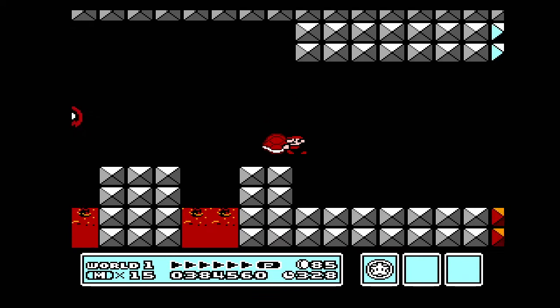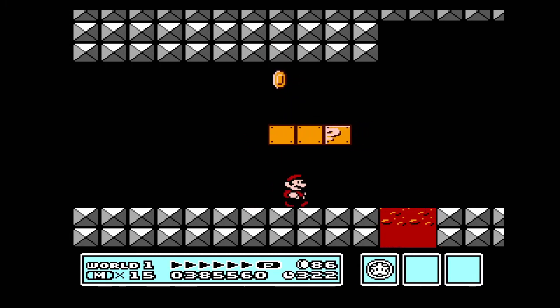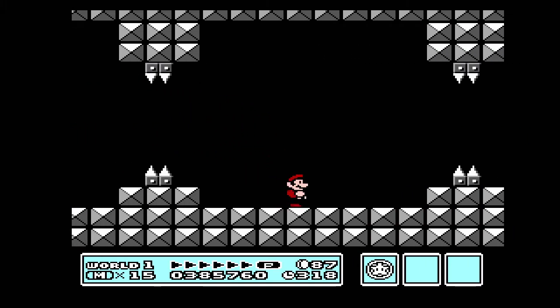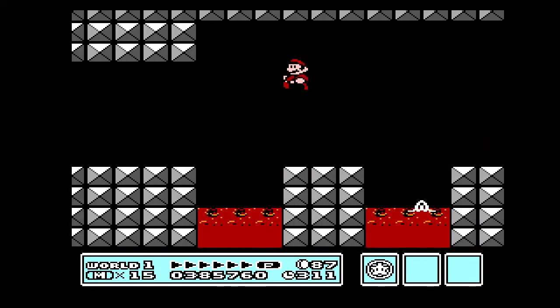Nothing to be worried about. We know the pattern — they show us the route of the thwomp, there's nothing to worry about. Let's take this — a little protection. Better not hold it that long though, because they do come out of their shell. Oh, these jumps. Dry bones. There we go — much better jumps.